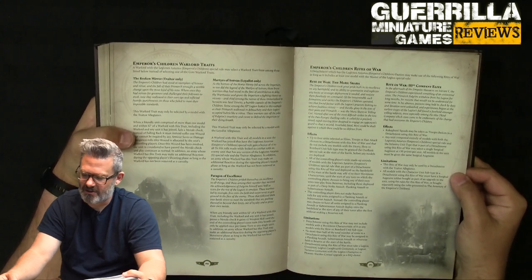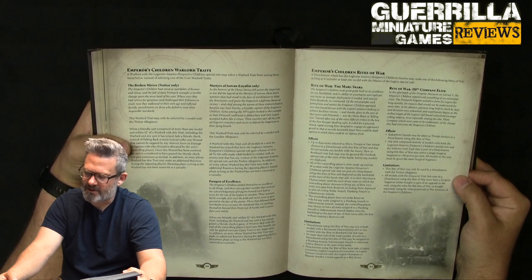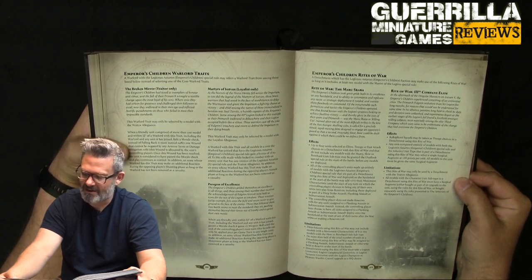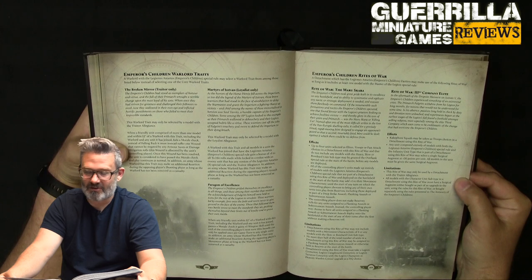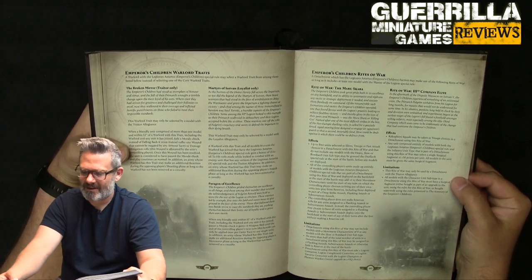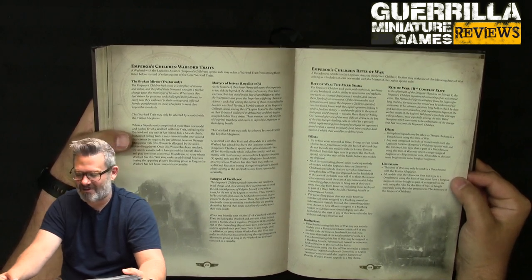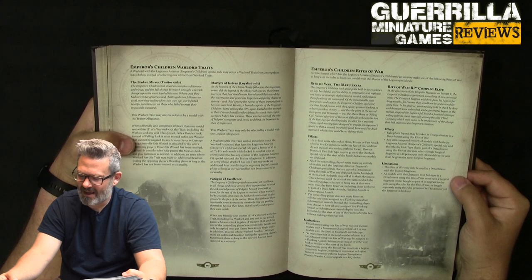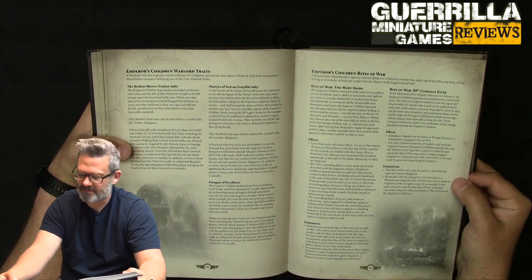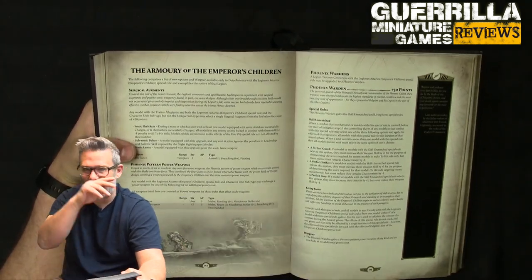The second Rite of War is the Third Company Elite — all based on your terminators. Cacophony squads may be taken as troop choices using this Rite of War, and any unit composed entirely of models with the Emperor's Children special rule and the infantry unit type may select a surgical enhancement for 30 points per unit. All models in the unit must be given the same surgical enhancement. This Rite of War may only be used by a detachment of traitor allegiance, and all models with the character unit subtype in an attachment with this Rite of War must have a surgical augment.